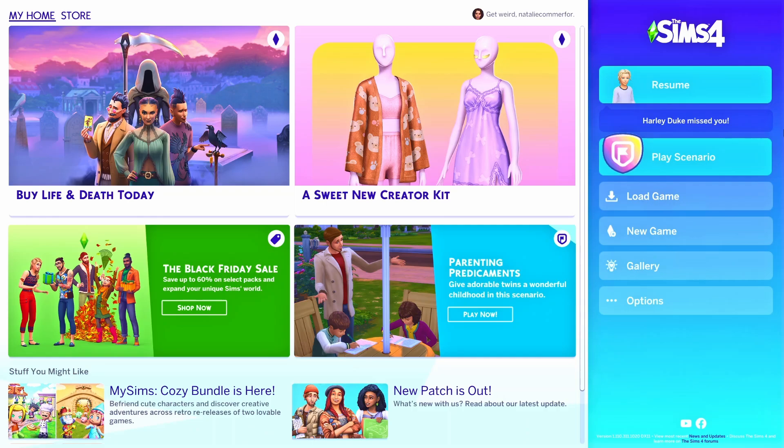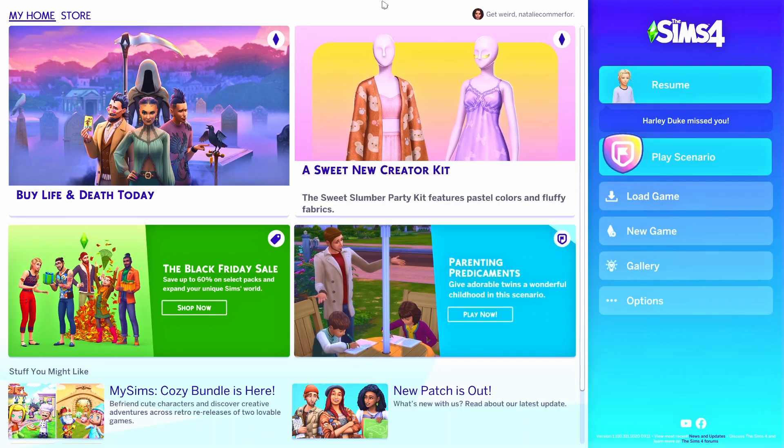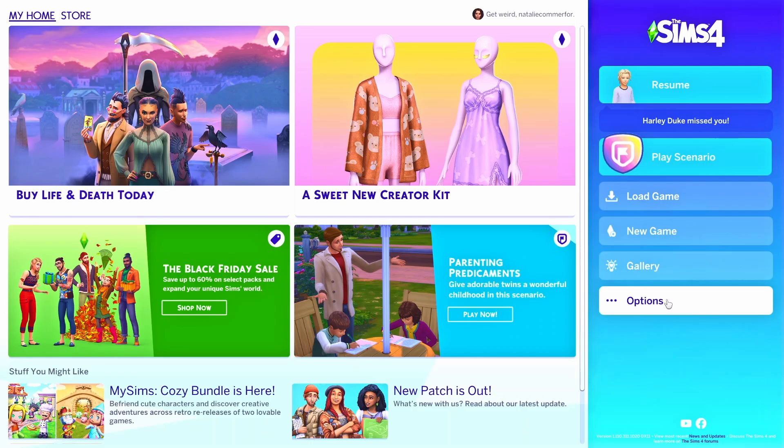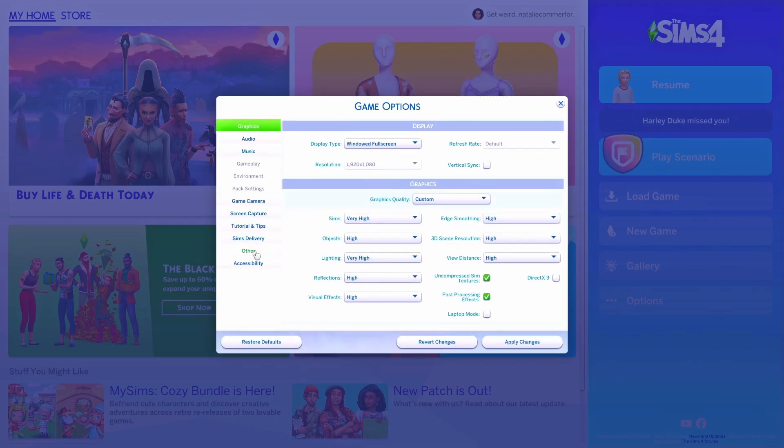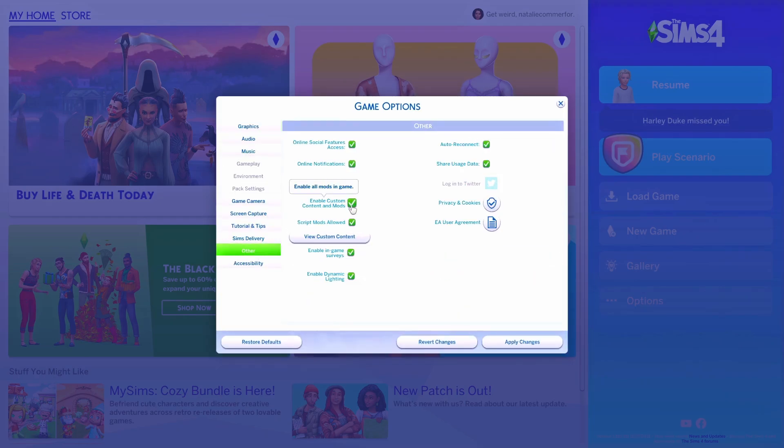I don't have a lot of furniture CC in my game. I do have a lot of mods, but not a lot of custom content like build items or create-a-sim items. So to disable and enable your mods, it's pretty easy. You don't even have to be in a save file. You can just be on your home screen. To disable your mods — my mods are enabled at the moment — you just click on Options, click on Game Options, scroll down to Other, and just untick 'Enable Custom Content and Mods.' You just untick that and click OK.